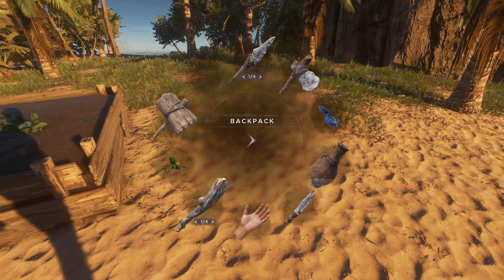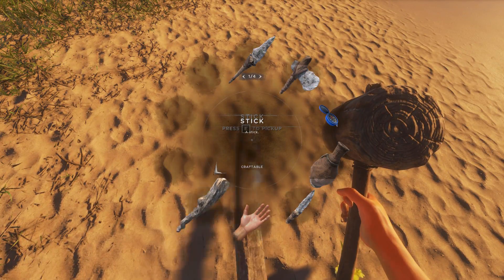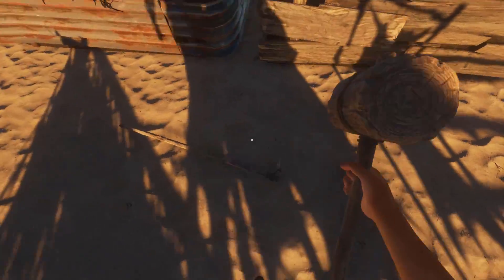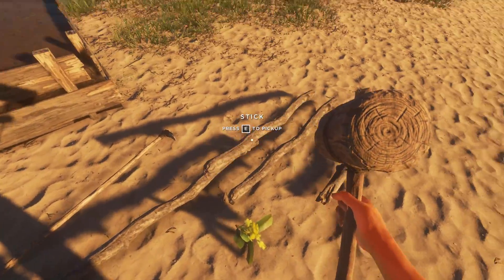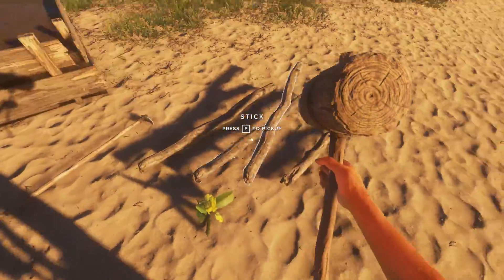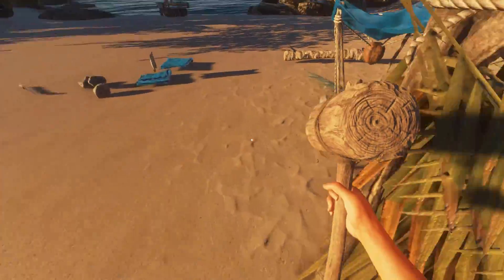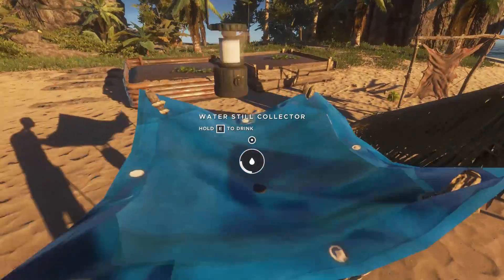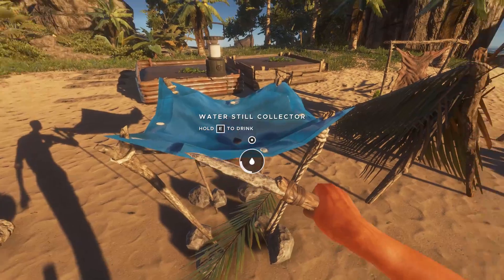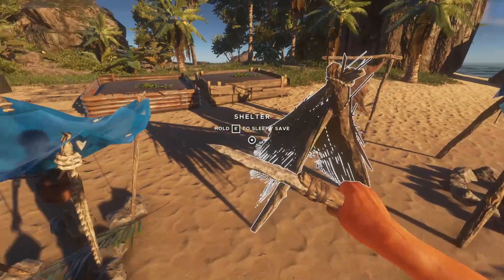I need to find some fibrous leaves in order to make a lashing so that I can build a wooden farming plot. Let's drop the pippi plants and the four sticks here because I'll need those along with the hoe to make the wooden farming plot. I'm going to drop this hammer too, I don't really need to carry it around with me everywhere. And the water bottle.